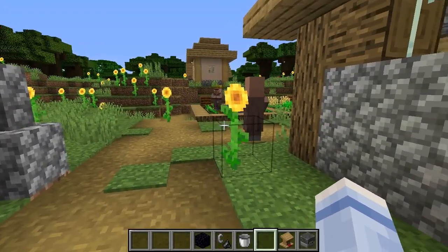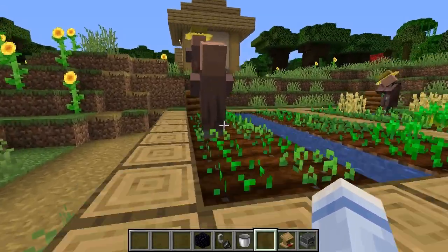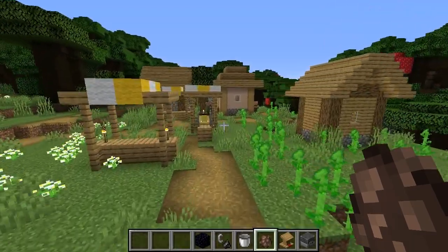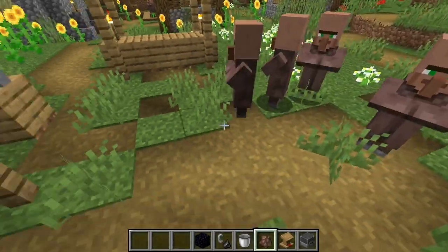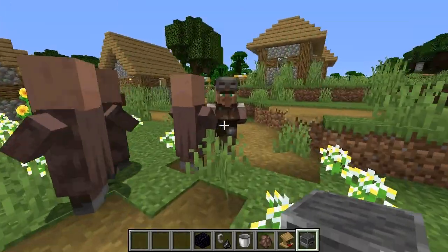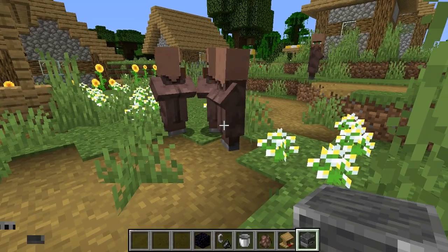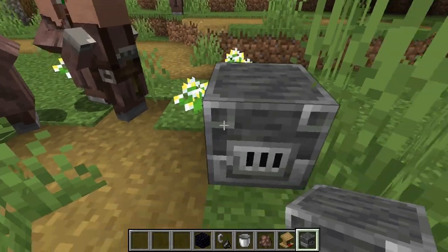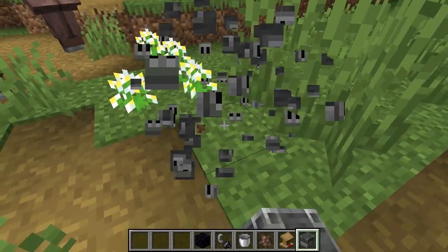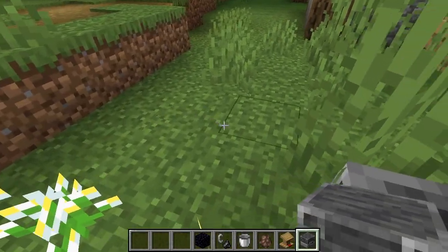I'm going to cheat and just put down a bunch of villagers to make this video faster. You place down another blast furnace, come over, and if you don't like those trades, remove it. Place it again — don't want it, remove it, place it again. You keep doing that until he pops up with the trade that you want.